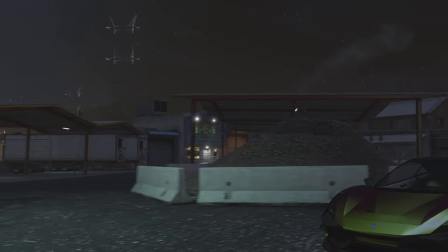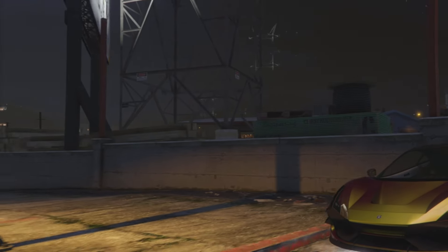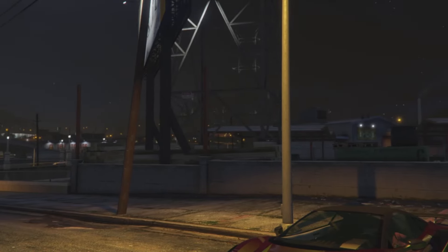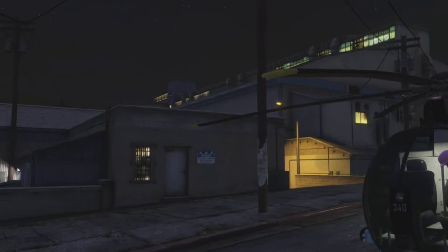Before you do that, request a Buzzard. Make sure that you obviously register as a CEO before you even get to this stage. Once you guys request the Buzzard, just maneuver and make your way towards it. Once you get in, you want to fly up and then simply jump out.